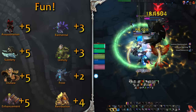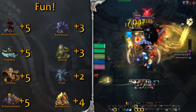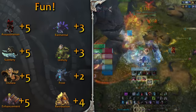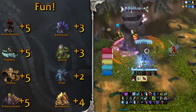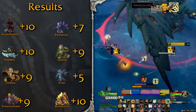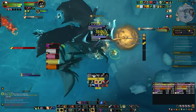Rogue takes the cake for me, with Enhancement in the same category. Ret is slightly lower, since the simplicity of the spec will get repetitive faster than the others. DK kind of loses here a bit, since the playstyles are almost the same for the third expansion in a row. And the final results are in — it came in close between Rogue and Ret. If you have been on our streams these last few months, you know the winner for me was Rogue.